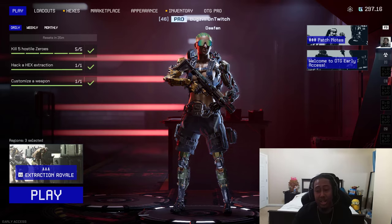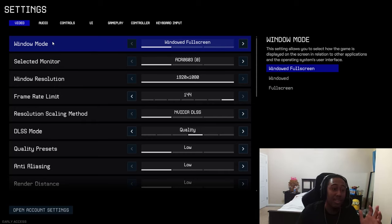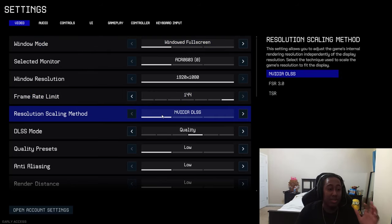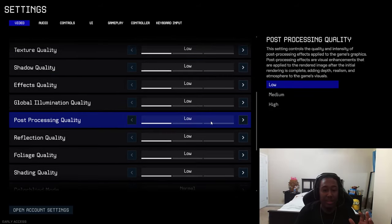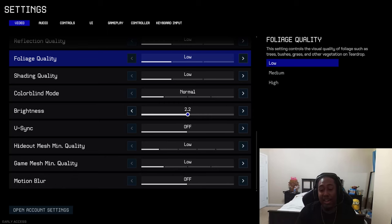For my PC players, I'm pretty sure most of y'all — 90% of y'all — did this, but just in case you haven't: make sure you have your game on windowed mode, it is way better than fullscreen. Next, set your frame rate to whatever your monitor is, set your resolution scaling to DLSS or whatever your first resolution option is, put your DLSS mode on quality, and then set everything else — low, low, low, off, low, low, low, off — make sure it's all low.